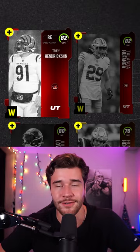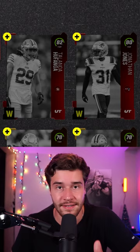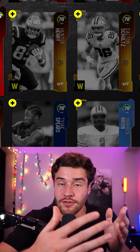For the 80 to 81s, try and find these cards up for about 9k — that means you're spending 36k on those players. Then finally, look for your 78s at about 4,000 coins, meaning you're spending 28k on the 78 to 79s.